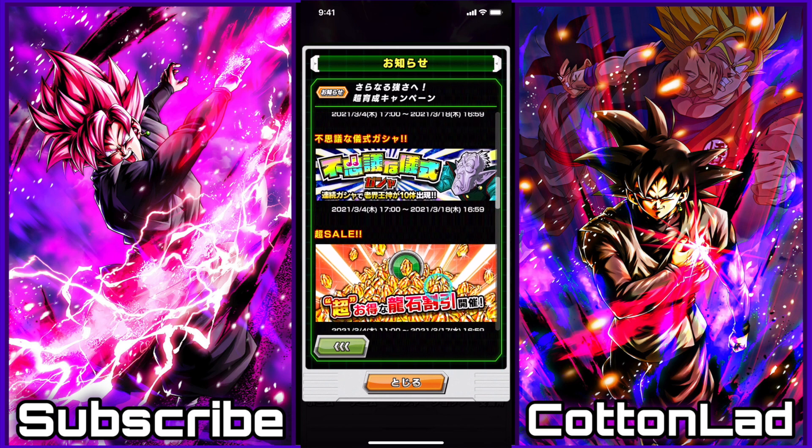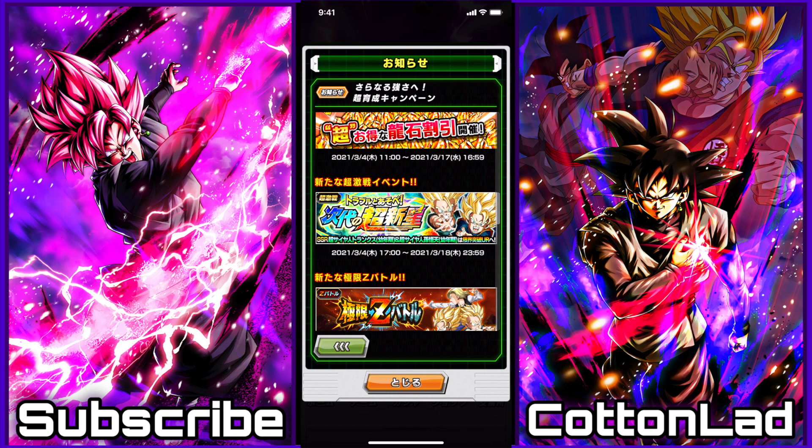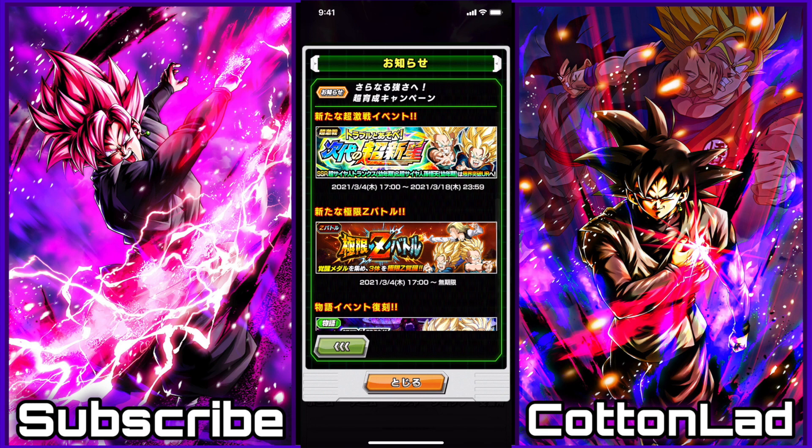Kai banner - again, that is to be expected. Dragonstone sales, their new Dokkan event, or they revamped an old one. The EZA - so it's a regular EZA for the Bio Broly, Super Saiyan Trunks, Goten, and then Android 18. That is very, very good - 30 free stones right there.